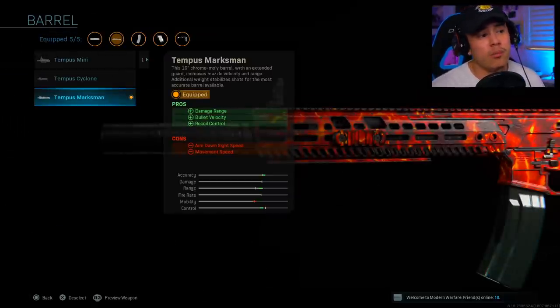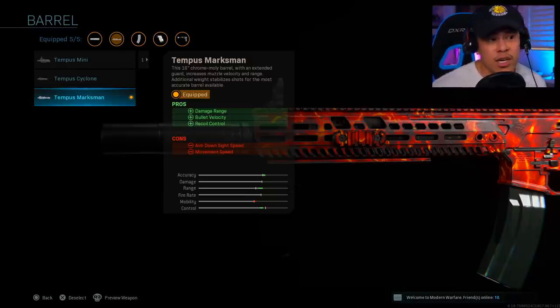For the next attachment, we're going to use the Tempest Marksman barrel. This one gives us the most damage range and the best recoil control we could possibly have. I'm not running an under barrel at all — it's not needed on the M13. This gun is pretty much a laser right out of the box; you don't really need much to get zero recoil.